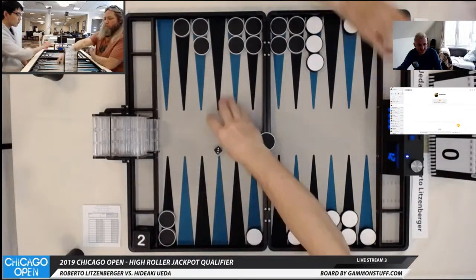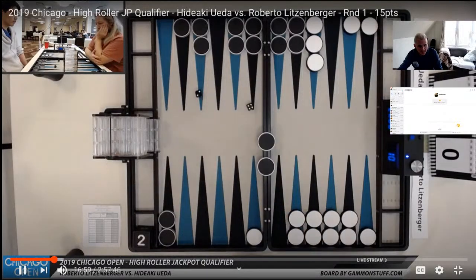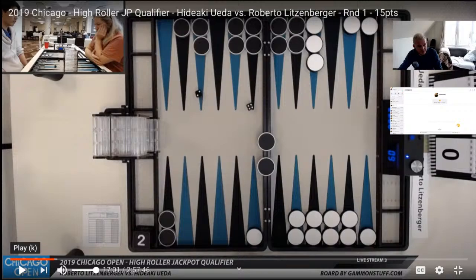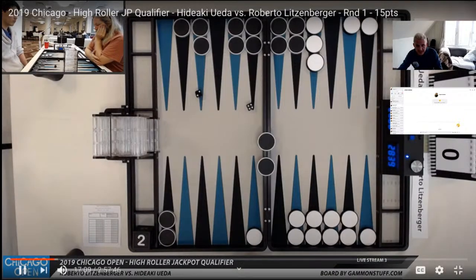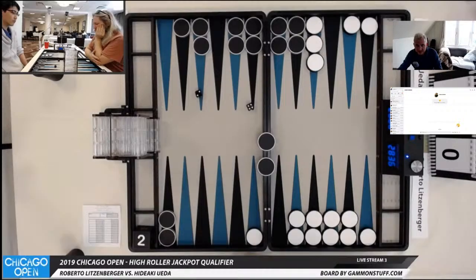I must be making an error — maybe it's an easy take. I kind of trust Roberto's judgment there. Did Roberto roll the 4-2? He did — so of course he's going to cover. I'm always worried I'm saying absolute bullshit on stream. I wouldn't have had the minerals to take. I think it's just that I didn't think it was a take. He's fanned. He's thinking about recubing.